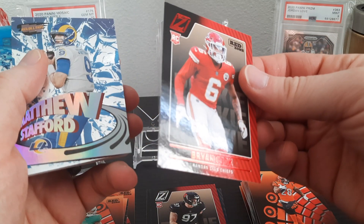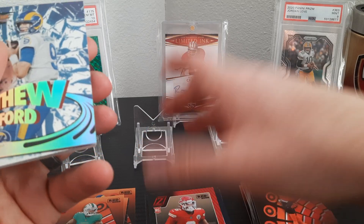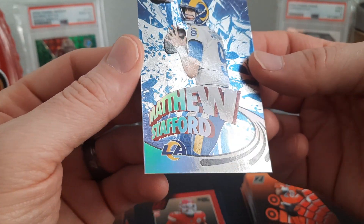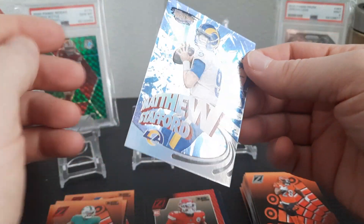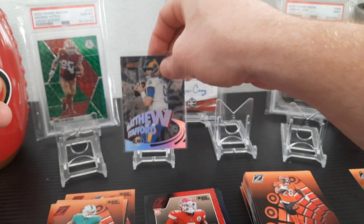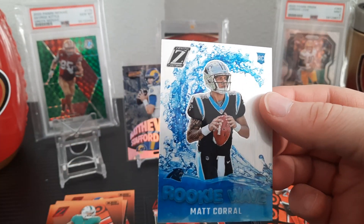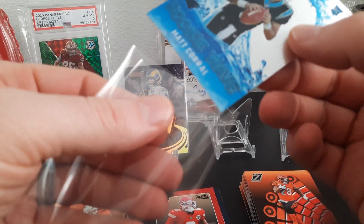There's a red Brian Cook — notice the corner is damaged down here. What can you do? These are the inserts I like — the Revolution ones. This one looks pretty good, I don't see any damage really. It's not numbered but it's sweet, I like these — they just pop. Just like the rookie waves, Mac Corral — they just pop. I can't tell if it's numbered either; usually the number is on the front on any of this stuff.